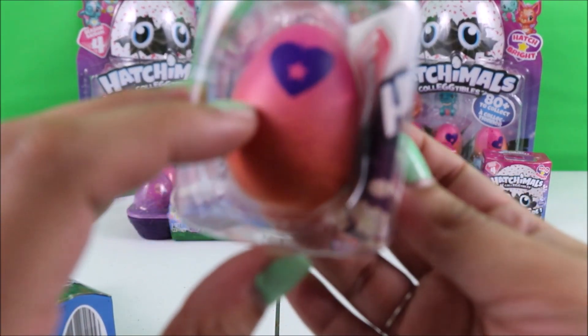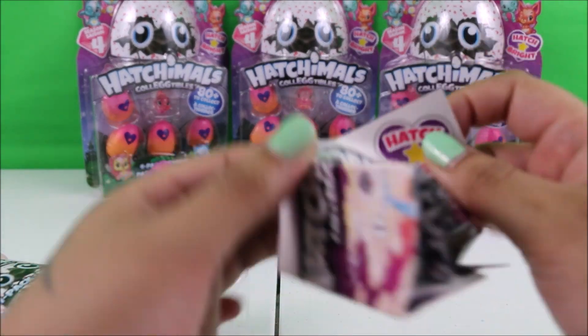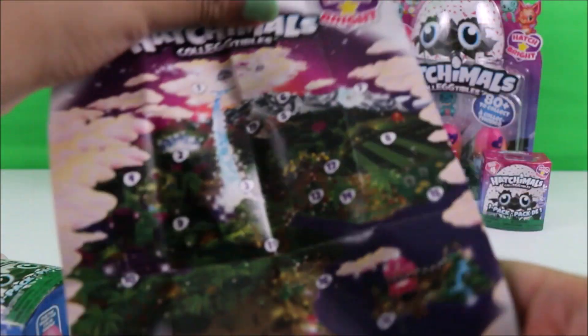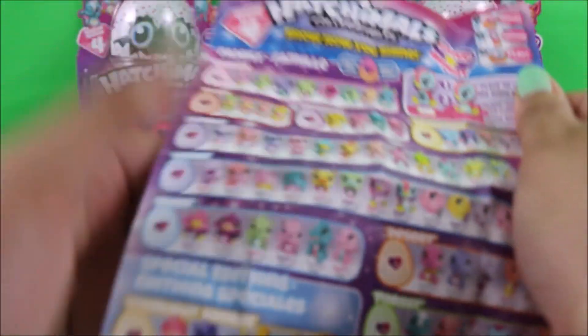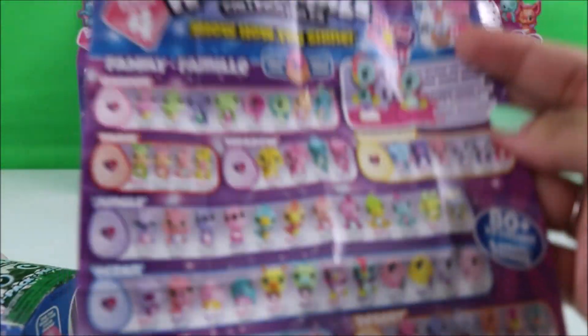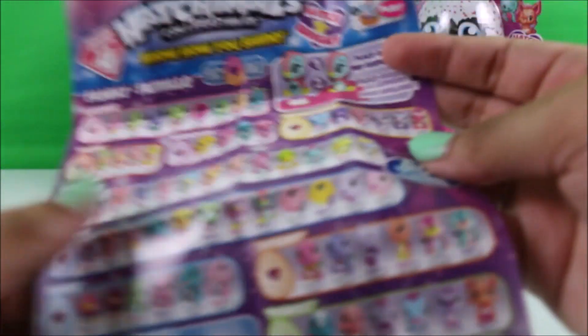So it comes with your egg, and also it comes with our collector's map. Here's our collector's map and here is our checklist. We have the common, the rare, the ultra rare, and the limited edition. Let's begin.